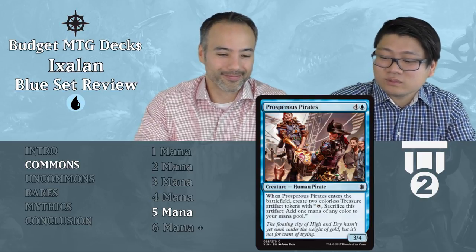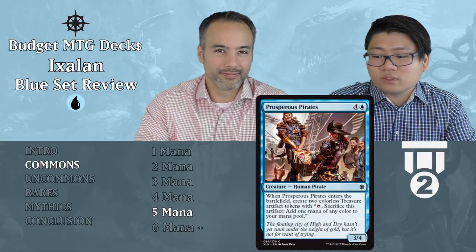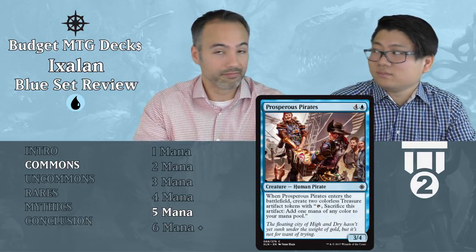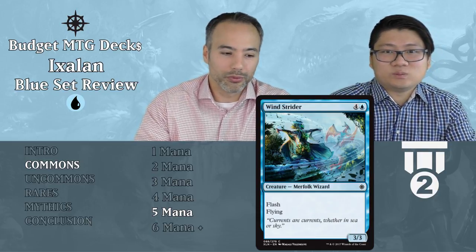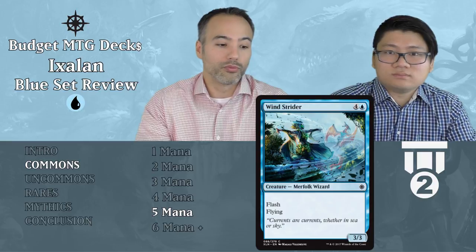Prosperous Pirates — four and a blue, a 3/4 Human Pirate for five mana that creates two colorless Treasure artifacts when it enters the battlefield. A 3/4 body is not bad, and you get two Treasures — always play it at Tier 2. The two extra mana you get from the Treasures is really insane for a common. Windstrider — four and a blue, a 3/3 Flash Flying Merfolk Wizard for five mana. Flying is great, and flash essentially makes it removal because you're playing it when they attack and you kill their 2/2. Next turn it essentially has haste. Three in the air ending the game really fast. Removal and evasion — always play it.